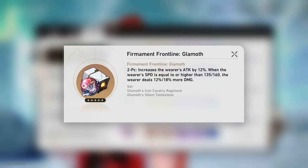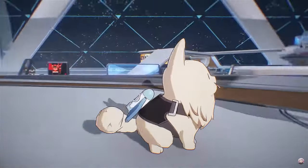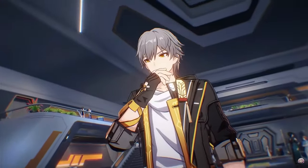For our relic stats, we want a crit body — crit rate specifically if you want to meet the requirements for Salsotto. Speed or attack boots, speed specifically if you want to meet the speed requirements for Firmament. An imaginary orb and an attack rope. For substats, go crit rate, crit damage, attack, and speed.